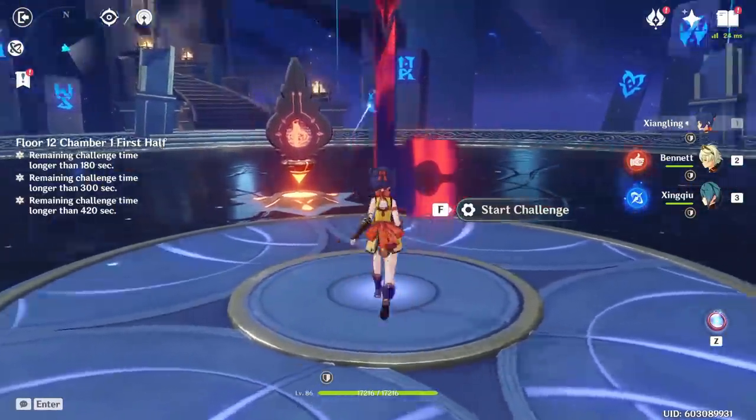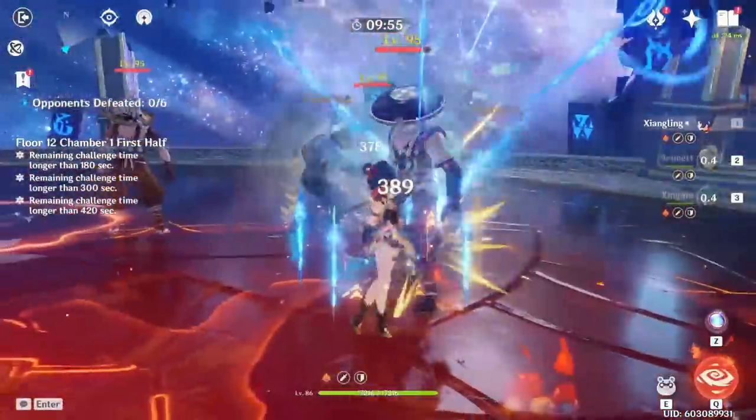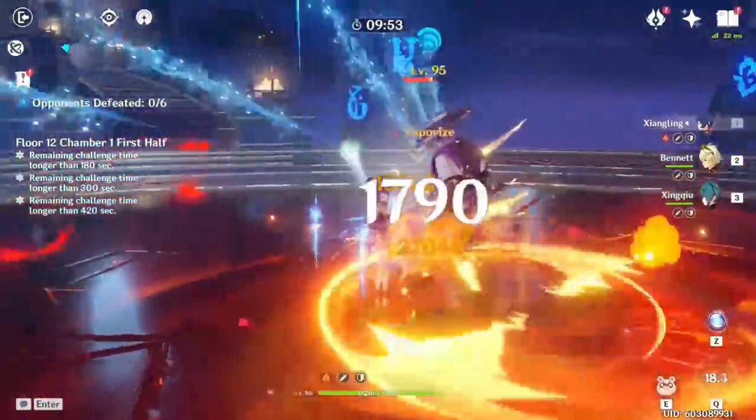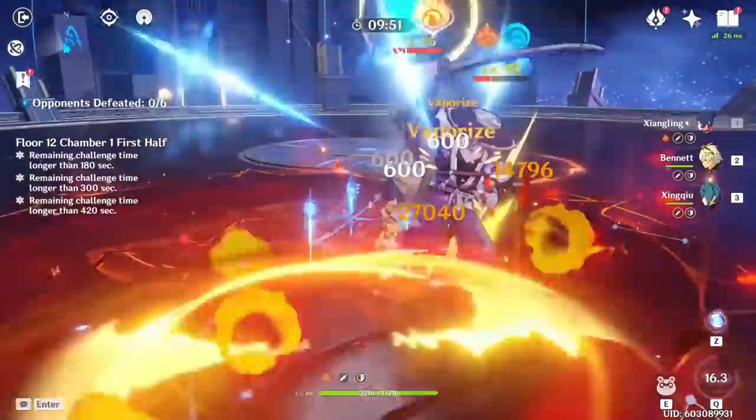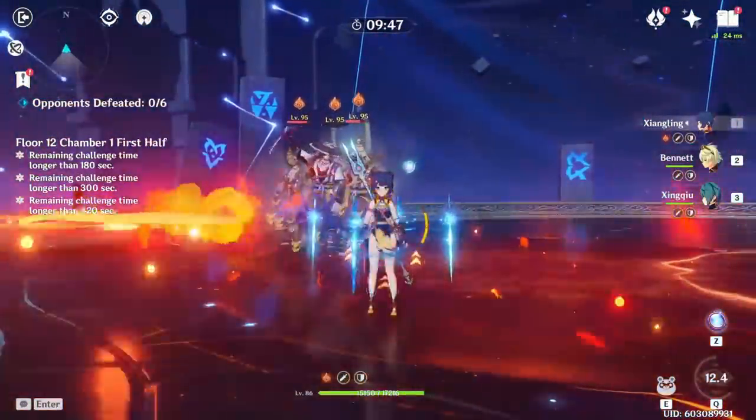For testing Xiangling I'm running Bennett, because you basically always want to pair them together. Applying Hydro on the enemy, then using Pyronado — vaporizing for 27,000 on every single crit. That's what we're dealing with The Catch build.